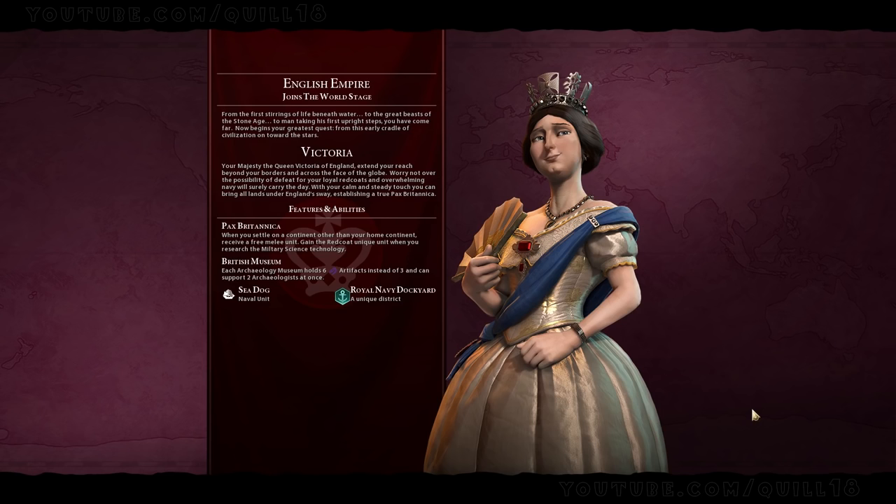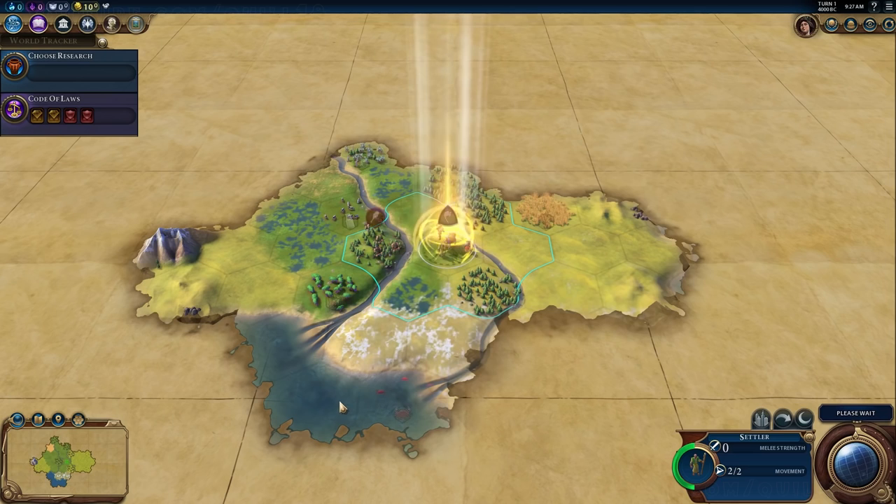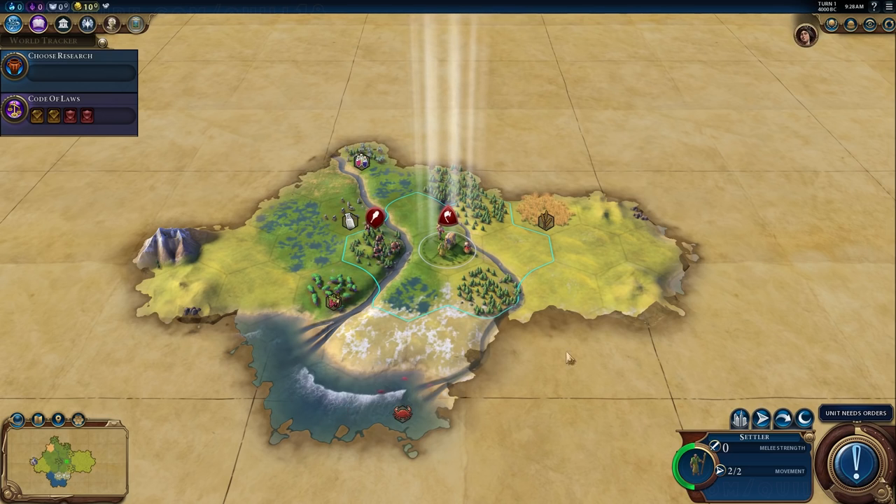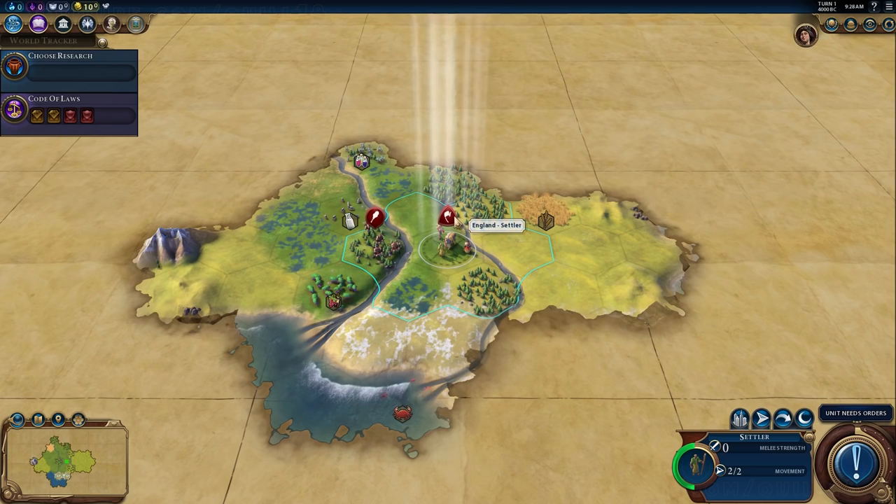Part of the reason for picking Victoria was to get a somewhat more baseline vanilla experience for the start, rather than play one of the nations with a quirky mechanic that really comes into play early on. For example, Brazil gets ridiculous science as soon as you get campuses if you're in a jungle, and that's not going to be the case here. I quite disliked this start when I began.